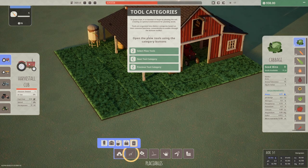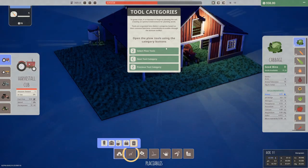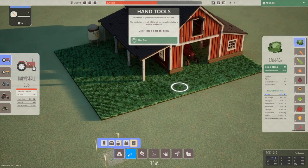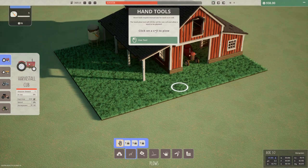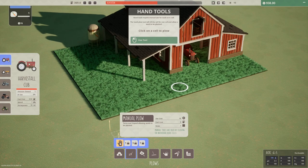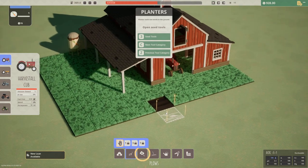Tools are conveniently accessible through the bottom toolbar. Open the plow tools — okay, we can use the number keys or go through here. Very nice, I'm sure we can just click. Yes. Hand tools require manual use for each acre cell. The hand plow tool will till the soil for one cell and allow a seed to be planted. We're doing this straight by hand — click on a cell to plow. Oh very nice, look at that.